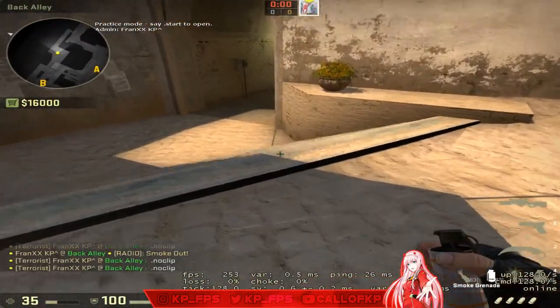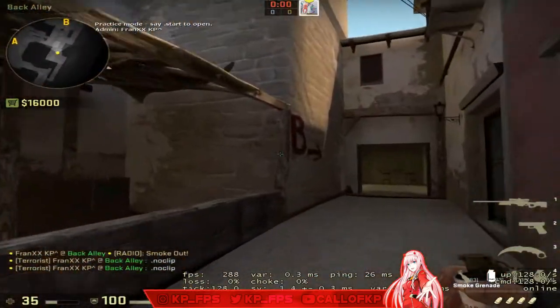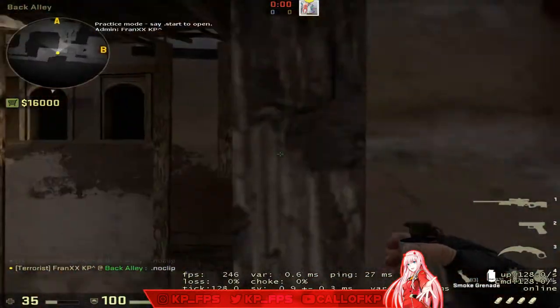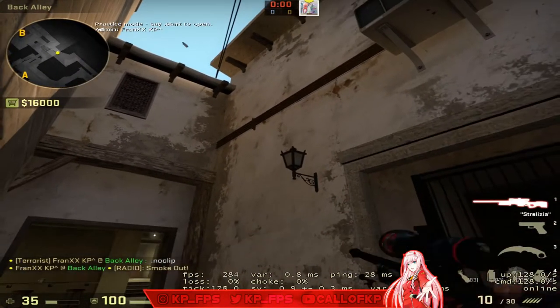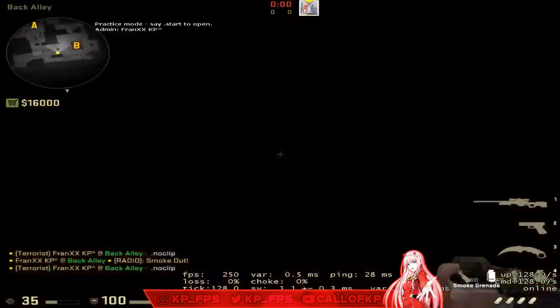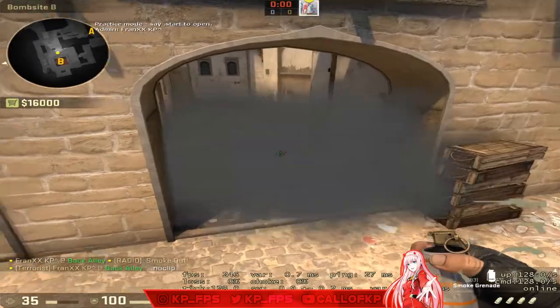There was an easier one before but it's gone with no skybox. For the left side arch, come to the third pillar — the front pillar. Look at the little nipple on the lamppost and jump throw. That one stays the same. It smokes left side arch. So you have these two arch smokes.